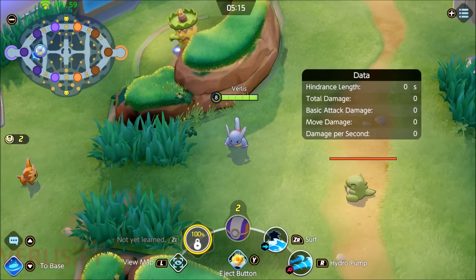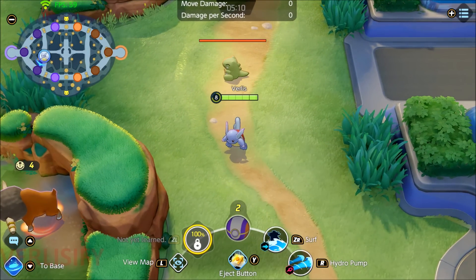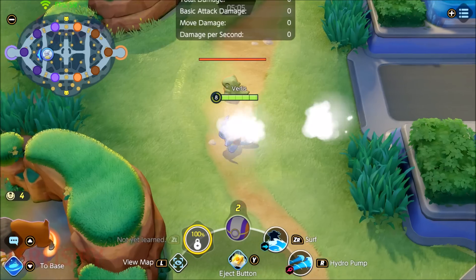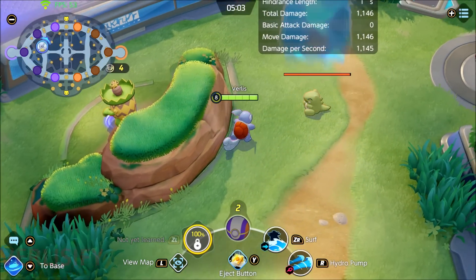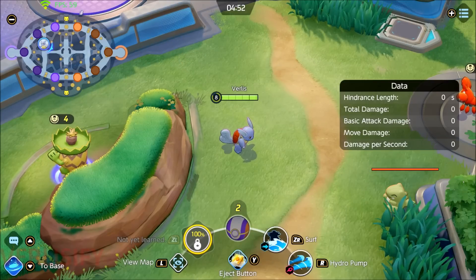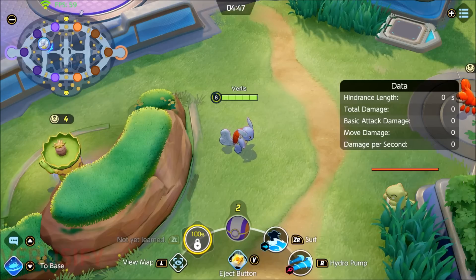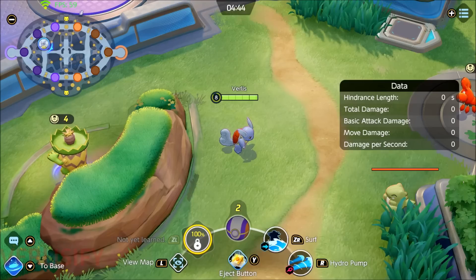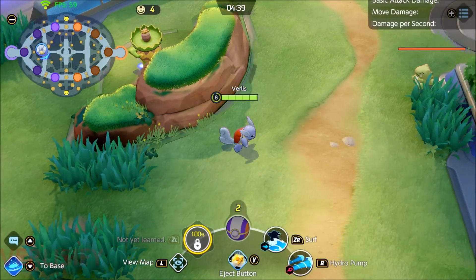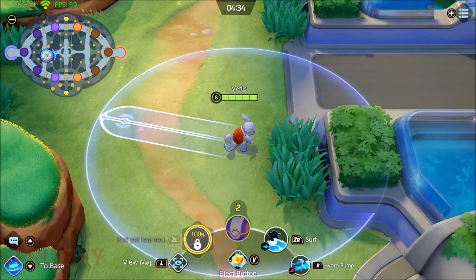You want to catch as many people as possible with the Surf, then Hydro Pump as many people as possible into your team and obliterate them. You can also come in from weird angles — if your team is in a choke point, you can hop off in weird directions to set up a flank. That's also where the Eject Button comes into play: Eject Button, Surf onto them, hop off to the left, move around, and throw the Surf in a different direction. You get like a flash inside of your Surf, and then that's a Hydro Pump.